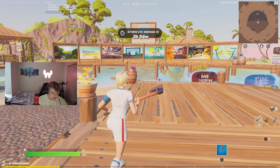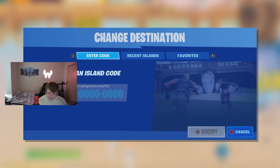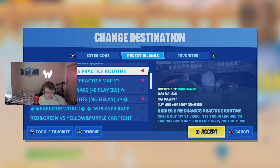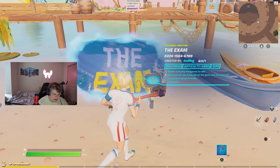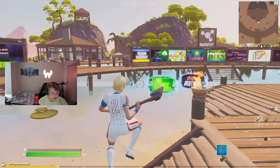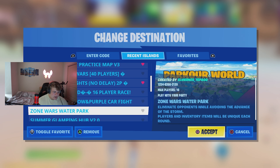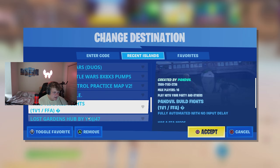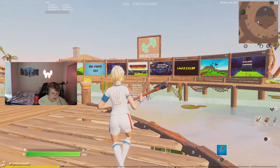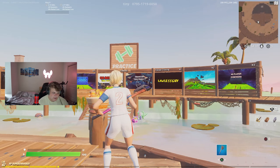As soon as I get in the hub, I go over to my recent islands. The nice thing about creative now is it's finally fixed — it was broken for so long. The first map I put in is the mechanics map, then the box fight map, and then either an aim trainer or another warm-up map. Today we're going to do the peace control map, though the aim trainer is already in the featured practice hub.